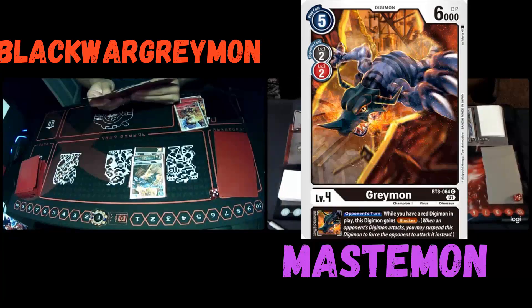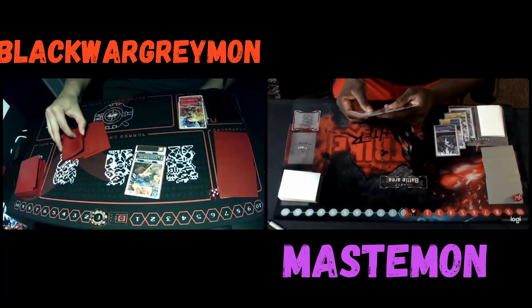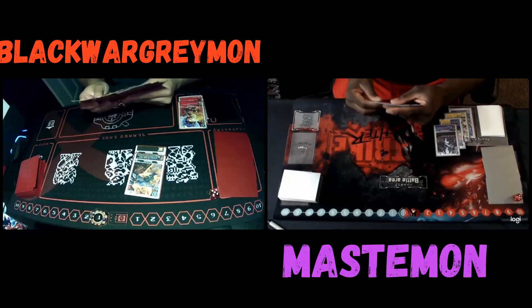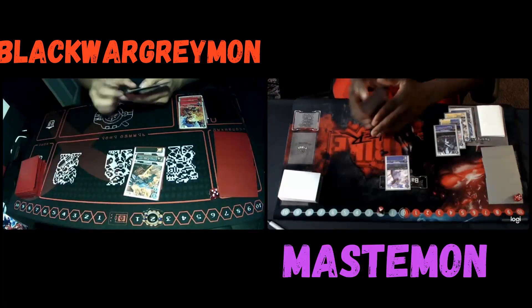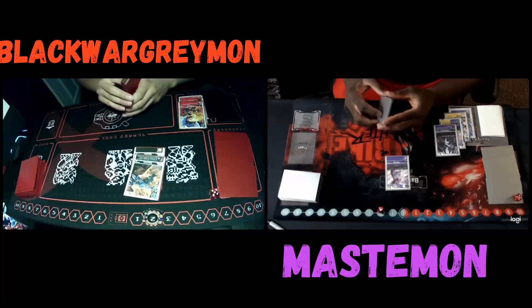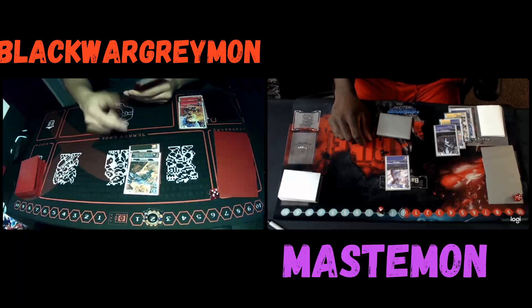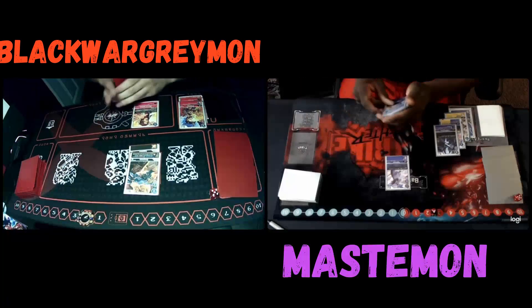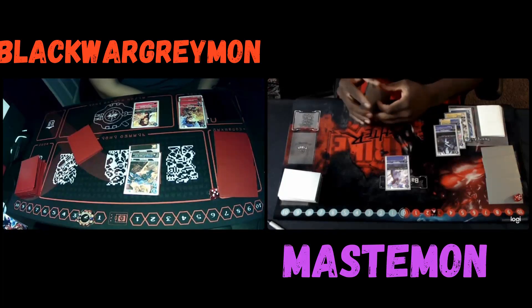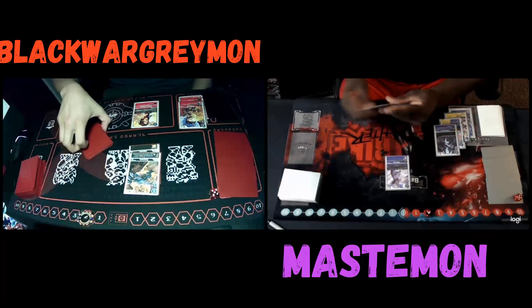I'm going to digivolve into Greymon to give Security Attack plus 1 in the back, then digivolve to the new Greymon in the battle area, and that's going to give me 1 memory. This deck plays a lot of champions, and because you play Kymermon, there's potential that next turn he can raise the Greymon and go into a Kymermon. It's not that strong here, especially because when he digivolves into it he'll do minus 3K on my Tapir - which is like whatever, because I'm just going to replace it by drawing a card. He plays a Marcus, which is really good here, just setting up for some future turns.